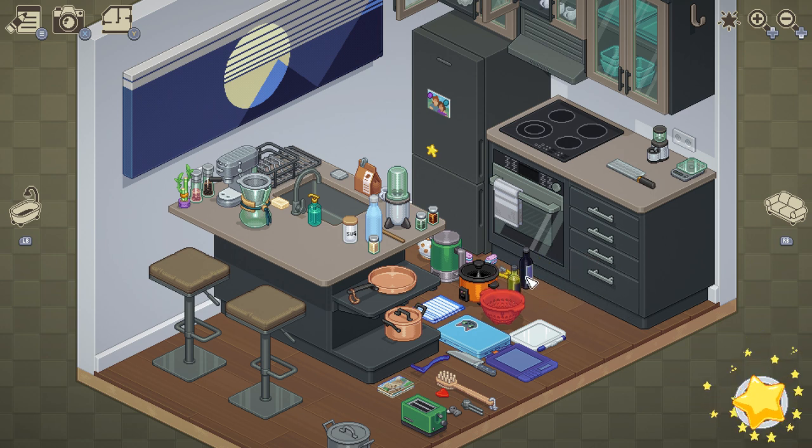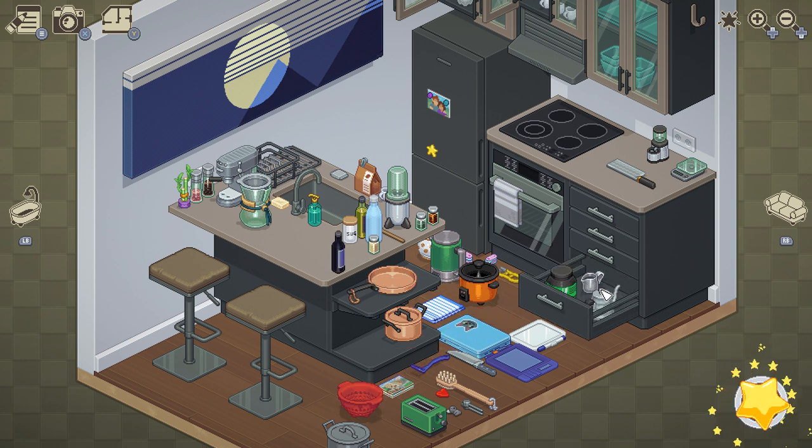It looks like there is going to be some stuff down here on this bottom shelf. All you need to do is get these little pots out of here, and then you should be able to get your achievement unlocked.